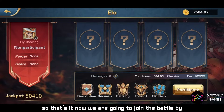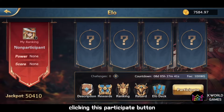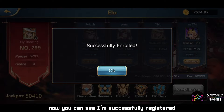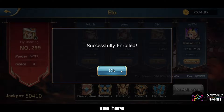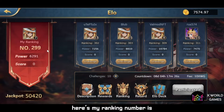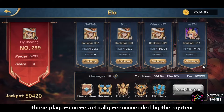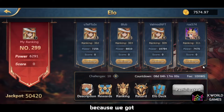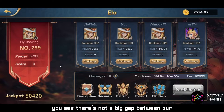Now we're going to join the battle by clicking the participate button. I'm successfully registered — my information is displayed on the right slot. My ranking number is 299 and my power value is just a little over six thousand, which is not bad. You can also find four players on the blue slots — those players are recommended by the system because we have similar ranking positions.